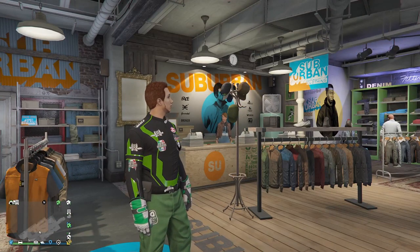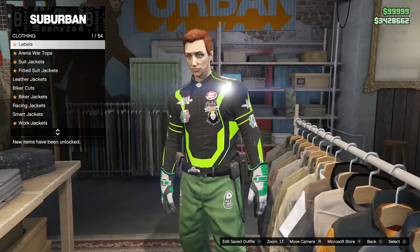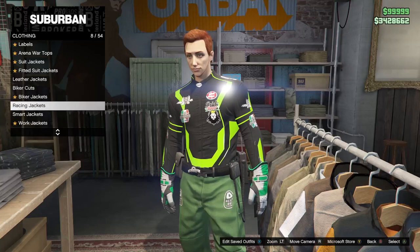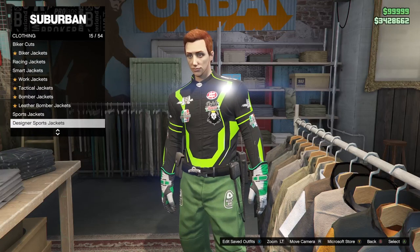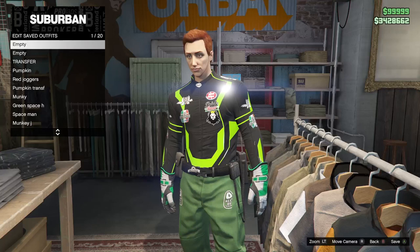Let's get started. We're going to use these green pants as my base, so I'm going to the clothes store, going to Tops, and then T-Shirts. Keep in mind for this whole process you want your slot one outfit saved to be empty, so go ahead and check — mine is empty and has nothing in it.